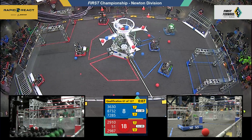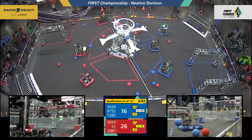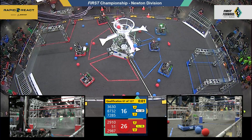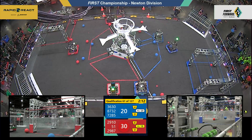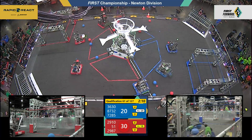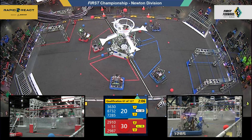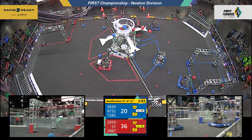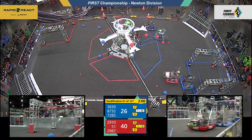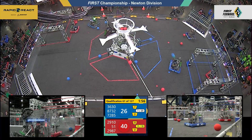Each alliance able to score through the upper hub. Three seconds left in this period. Last of the points added — 29-10, that's jack-in-the-box. 30-20: a 10-point advantage goes to the Red Alliance, having scored the quintet during the autonomous period.